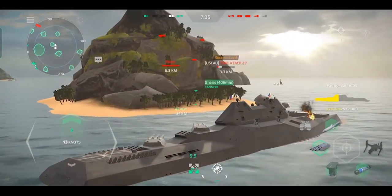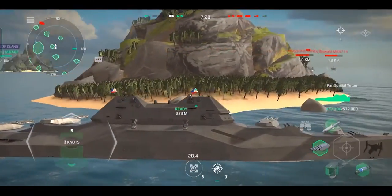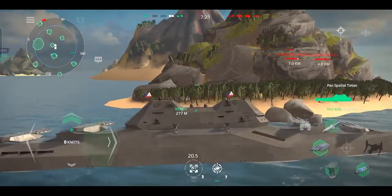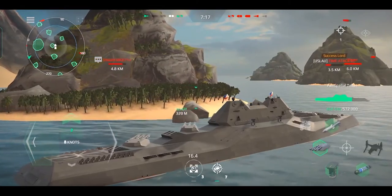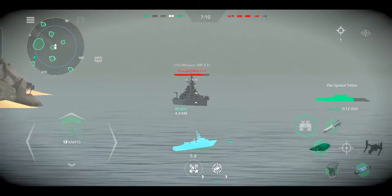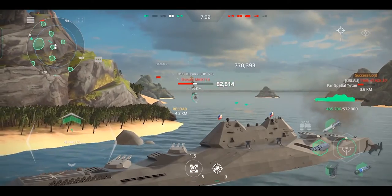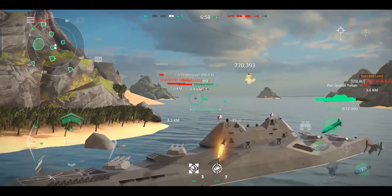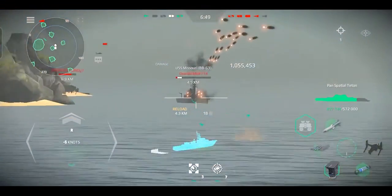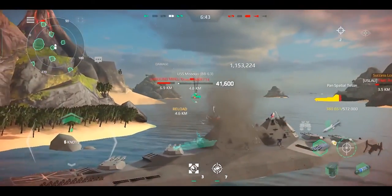Port side turn. Enemy aircraft closing in. Both engines full start. Take course one-six-zero, half speed ahead. Port side turn. Take course one-six-zero, half speed ahead.